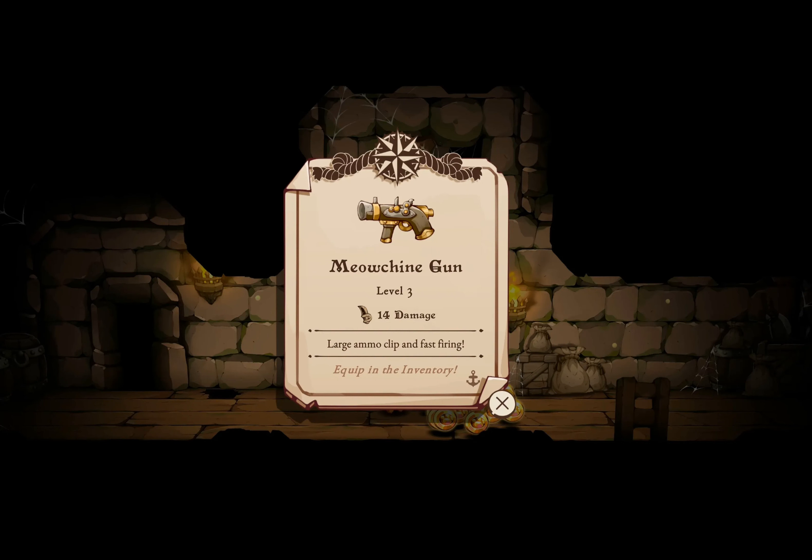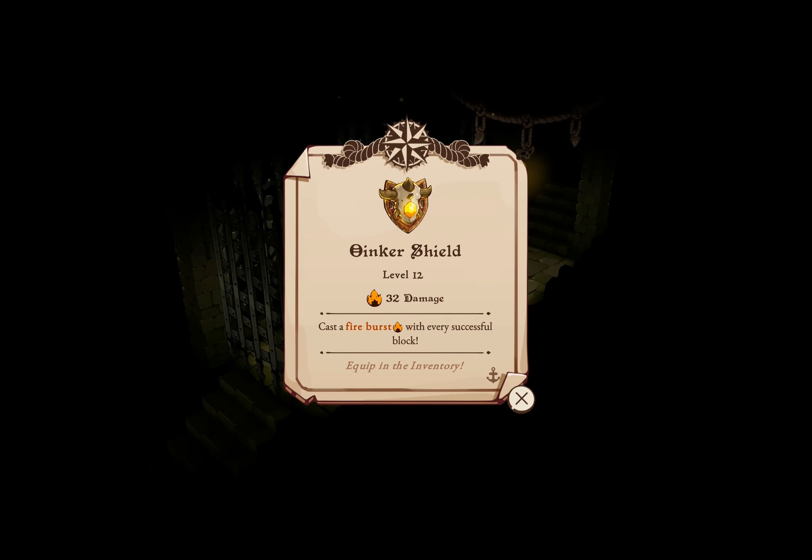Next we encounter the Meowchian Gun, a reliable ranged option that offers fast-firing capabilities, acquired by defeating the Pyrad boss in the Ruined Castle. It's a dependable workhorse throughout your adventure.